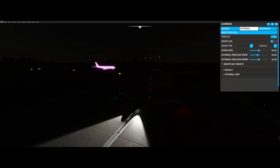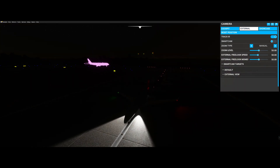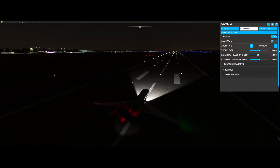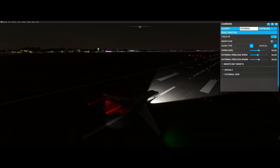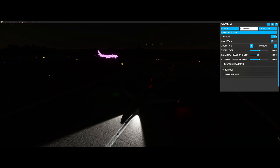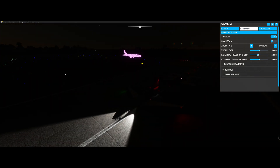If you've ever logged into the game and you see that all these miscellaneous traffic-type airplanes are just pink, they've got the checkerboard pattern on them, and that's because they're not loading up the textures.